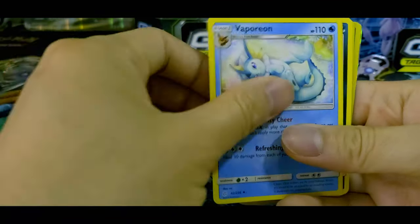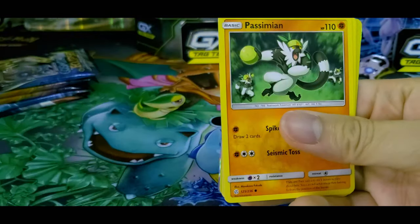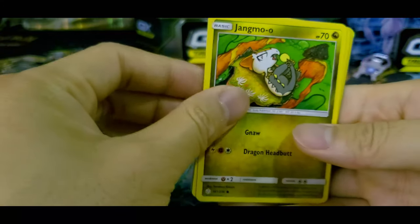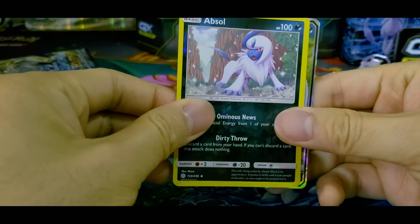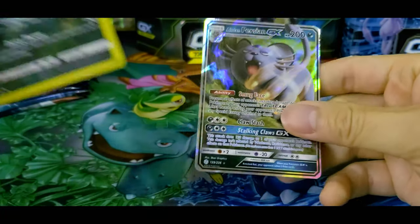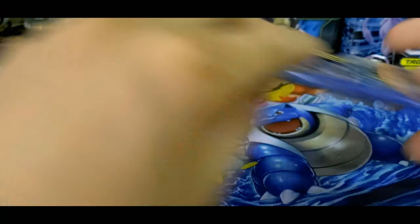Aipom. Lana's Fishing Rod. Vaporeon. Litten Meowth. Ralts. Passimian. Alternate Art Jangmo-o. Rowlet — very nice. Absol. I see something, and a little bit Persian. Pretty nice. I like that.